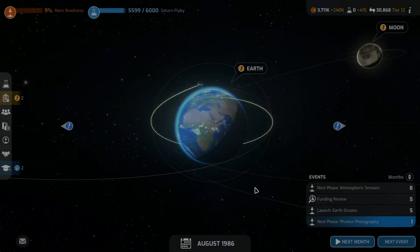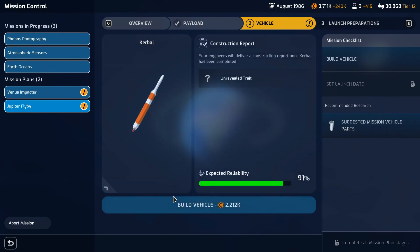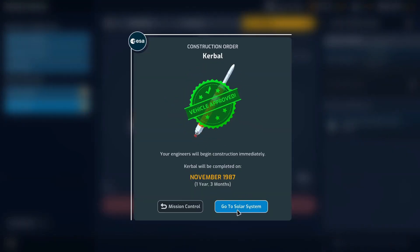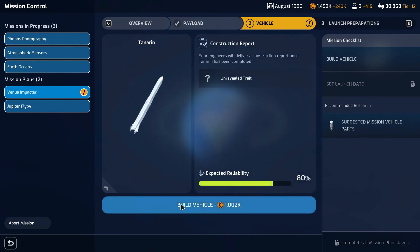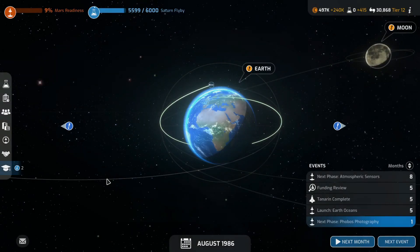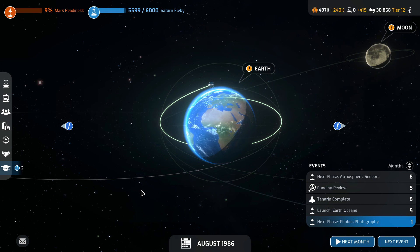Oh, that gave us some money right there. Nice. So we can do this, and I think we can actually build both of these. Nice. I think that is where I will leave off for now. Thank you for watching this episode of Mars Horizon, and I will see you next time.